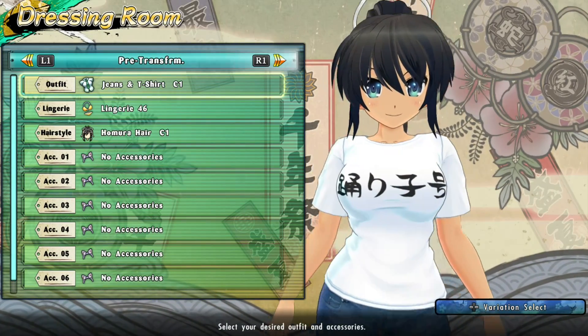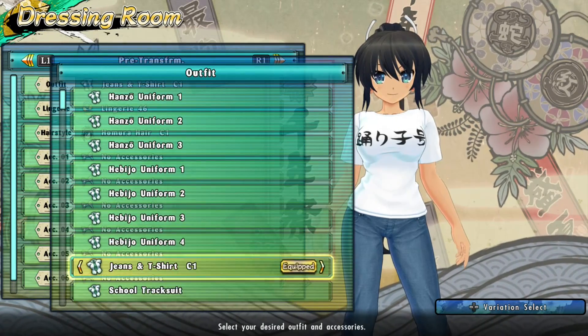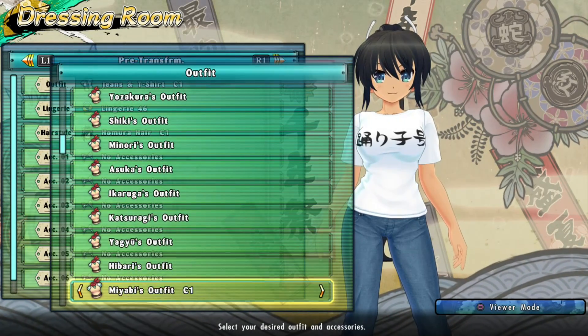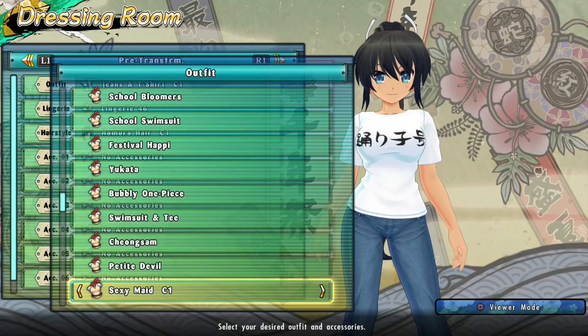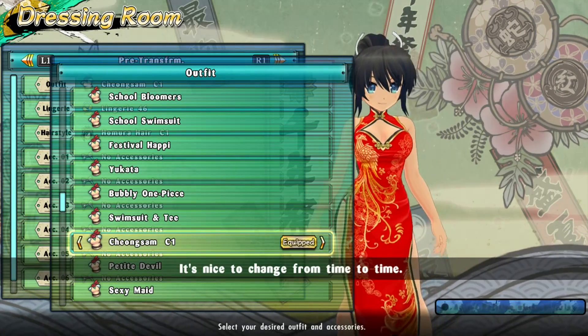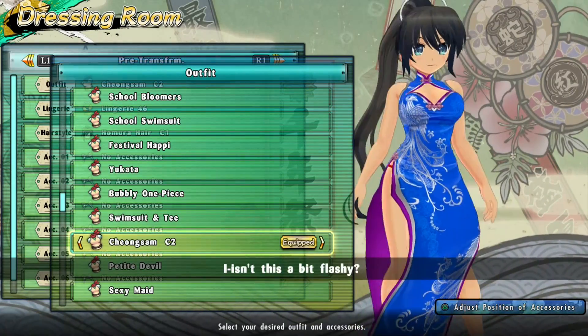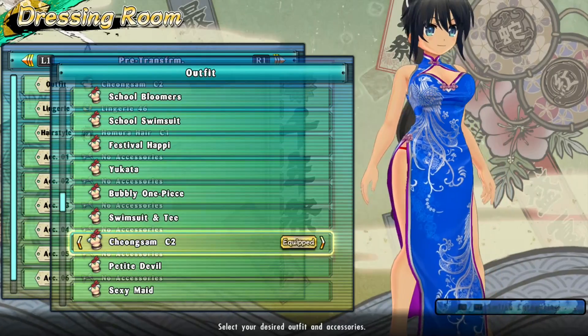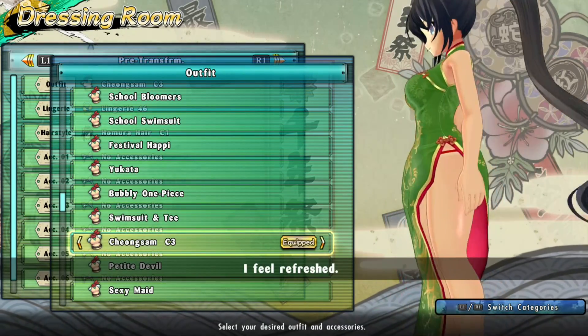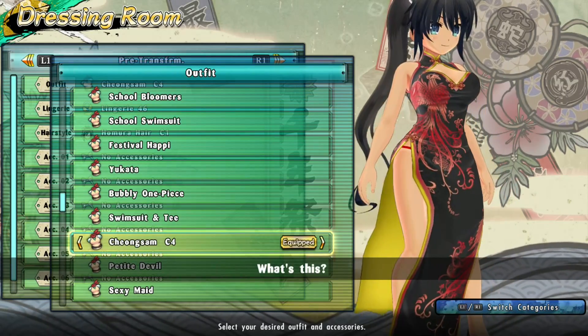It does come with costume set 3, so let's take a look with the best girl Hamura. The first outfit we get as we scroll through this ever-growing list is the Chiang Sam. Number two is gonna be blue — yep, there we go, Chun-Li style. It's the China dress as some people call it. I like the green, the Jade Dragon — very good.